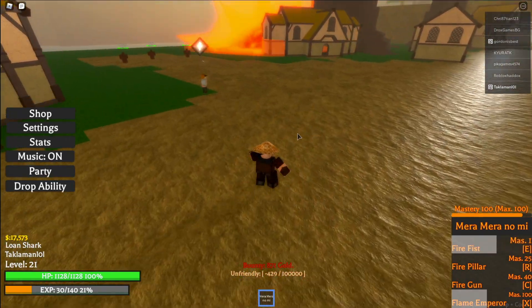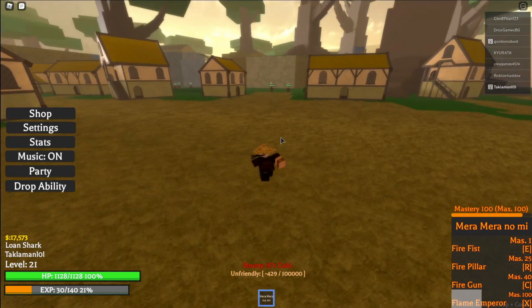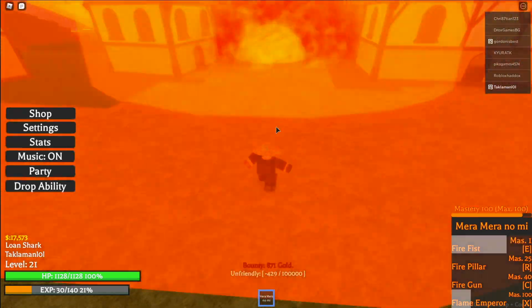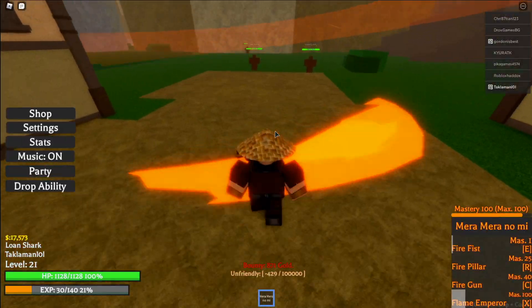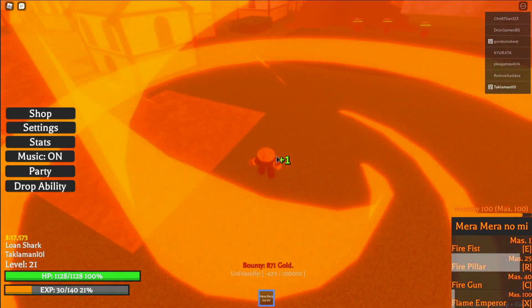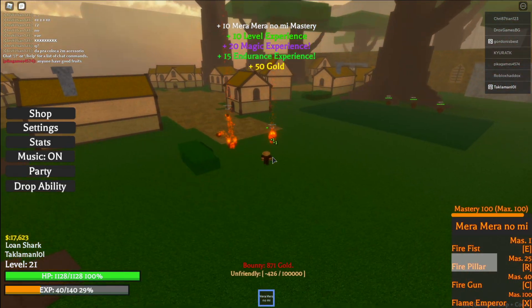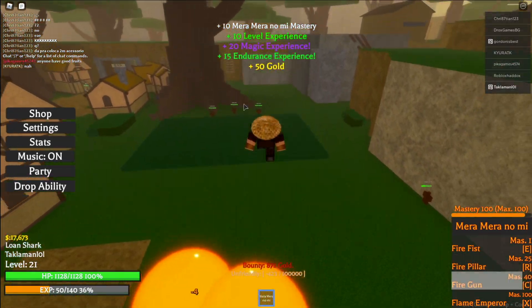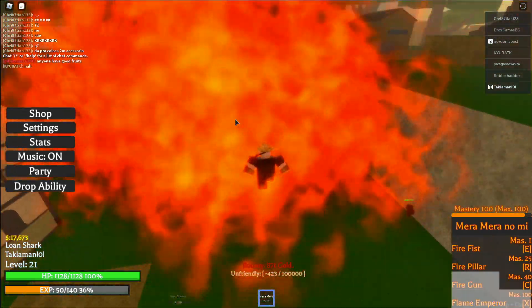I think it was right there — did we kill him? He didn't die. Look, I'll show you guys fire fist right here. Did I kill him? Too far. This is fire pillar. Look, we killed him! Oh my god, it's so good. We got the gun right here. Then fire emperor — let's try to kill these one shots.